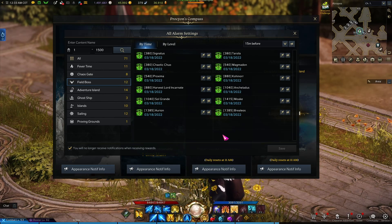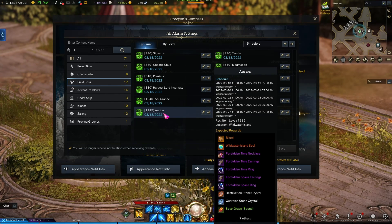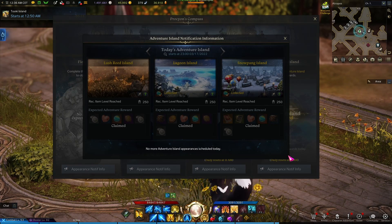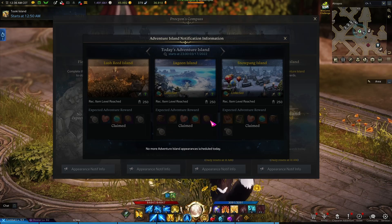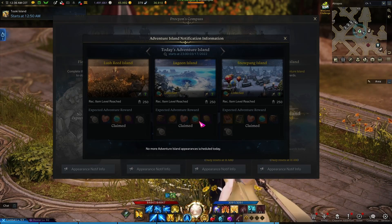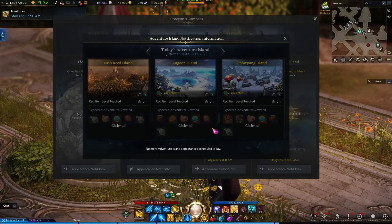For Field Bosses, a lot of people have been farming Aurion since it's one of the fastest ones to kill in end game progression and you don't need to be 1385 to participate. For Adventure Islands, I suggest focusing on ones that provide a decent rune — for example, Lagoon Island gives a wealth rune which is amazing for support classes. But ultimately the choice is up to you: maybe farm Island Souls, maybe you need more Pirate Coins. Always choose something that is a priority for yourself.